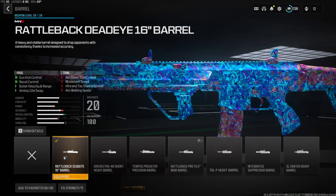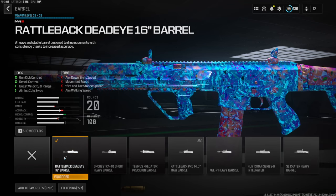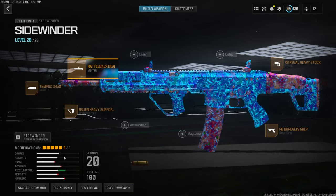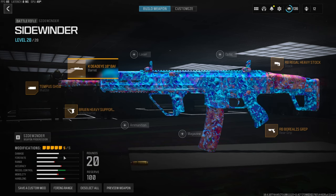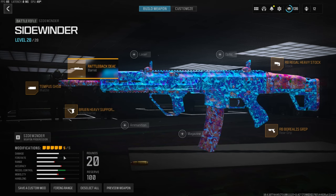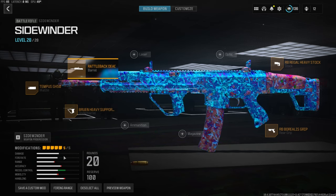The Sidewinder kicks a lot and this barrel doesn't exactly help with the recoil, but you still have to control it quite a bit. I'd like this gun to get a huge update — maybe add a little more fire rate, because the gun feels like it shoots way too slow and I feel like it just can't compete with any other gun.